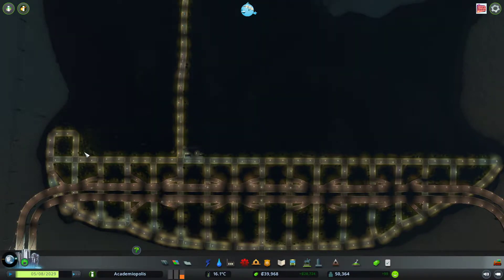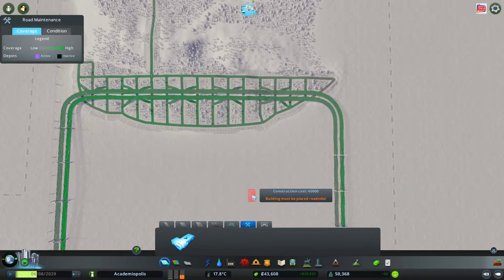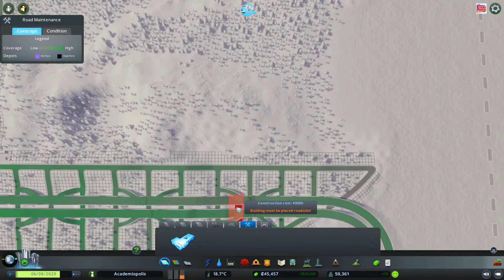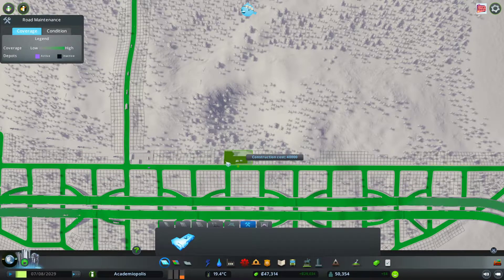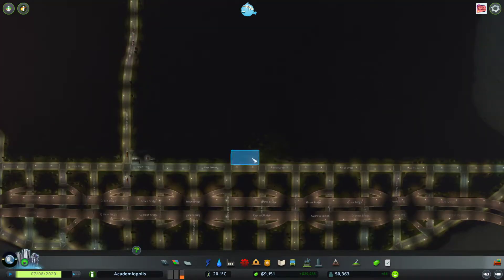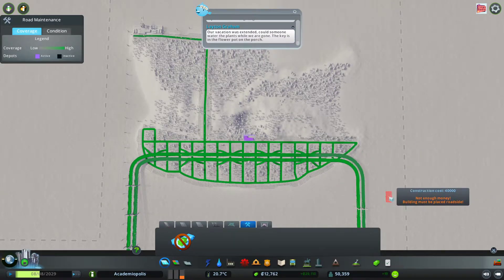We could definitely use another road maintenance depot up in this direction. You can see that we're definitely struggling to reach some of these areas. So I think we'll go ahead and put a road maintenance depot down — they don't do any pollution, so that's fine. We'll just plop it down right here. That will maintain some roads out over here. Fantastic.